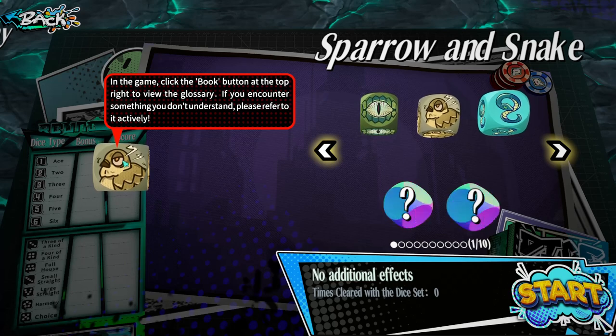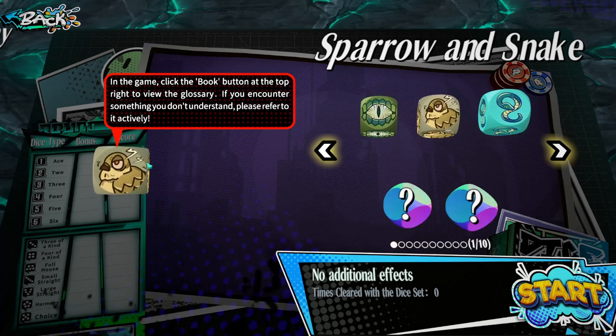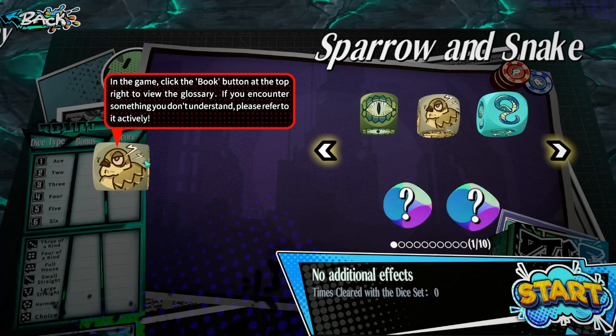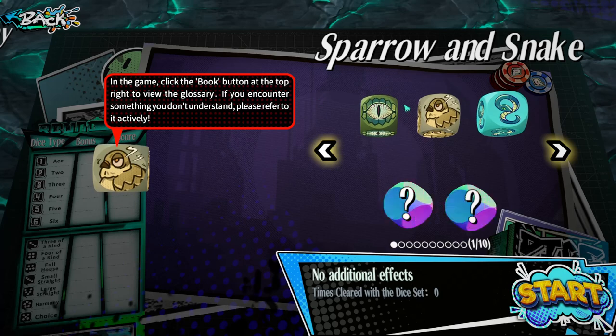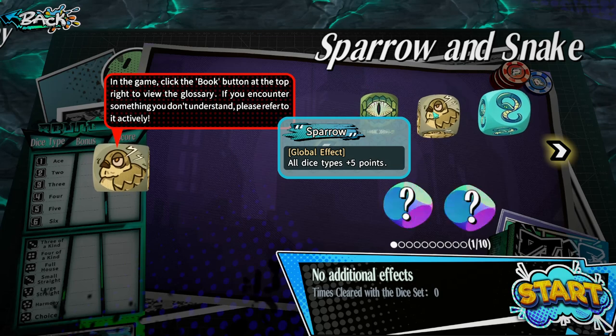The game is telling me to click the book button at the top right to view the glossary if I encounter something I don't understand. From an initial look, this game has a lot going on — not just the crazy music and graphics, which are very cool and satisfying. All these dice modifiers take a bit to get used to. I've only played through the tutorial phase so I'm no expert, but we'll work it out as we go.